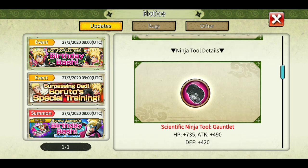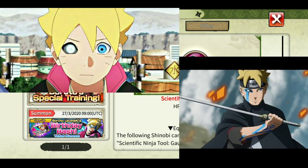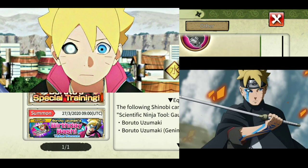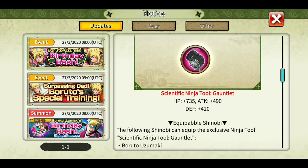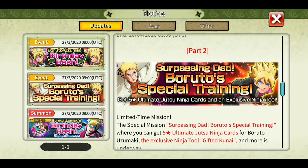Sadly, the tool is only equippable by Boruto — both versions. Maybe in the future if we get a new Boruto like the Sage one with the Tenseigan, he might be able to equip it too. So don't miss out — log in daily and collect it because it might be useful later.